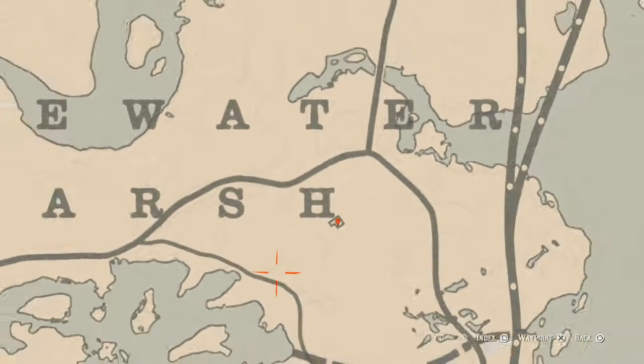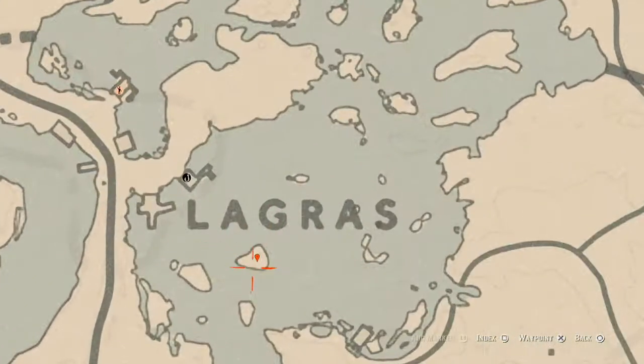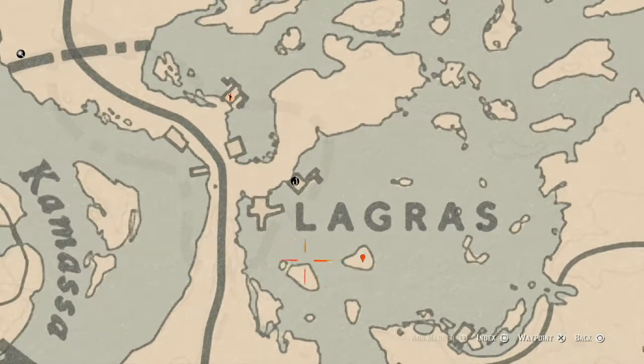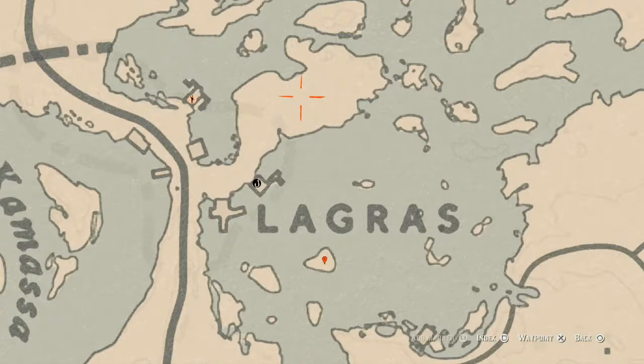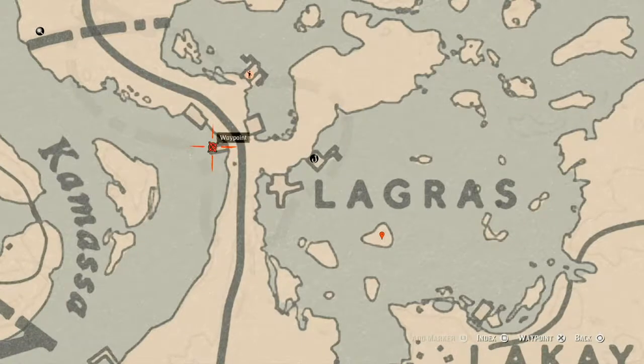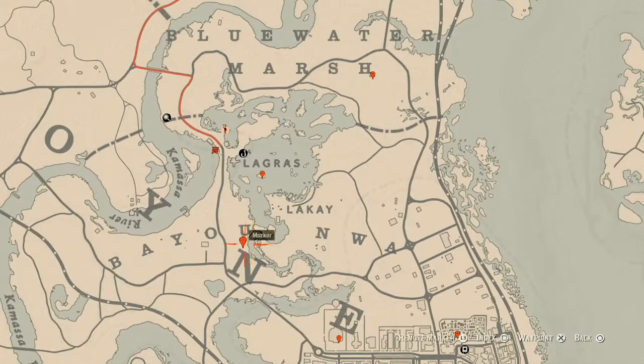Let's go to our next marker, which is right here under the word La Grasse. On this little island, come over here with your metal detector and you will find a random arrowhead. There's also a tarot card on a gravestone, which is a Seven of Wands, and there's a tarot card on the back of this boat, which is a Queen of Wands.